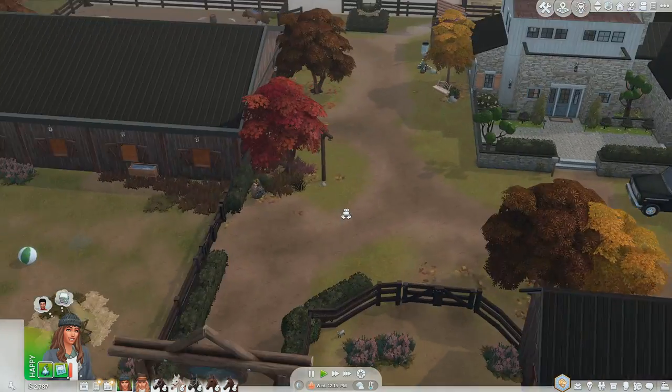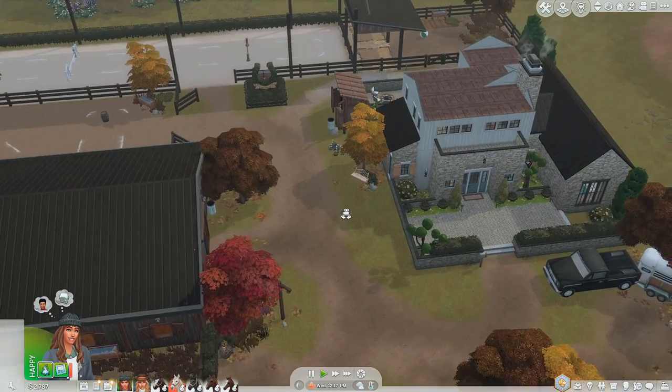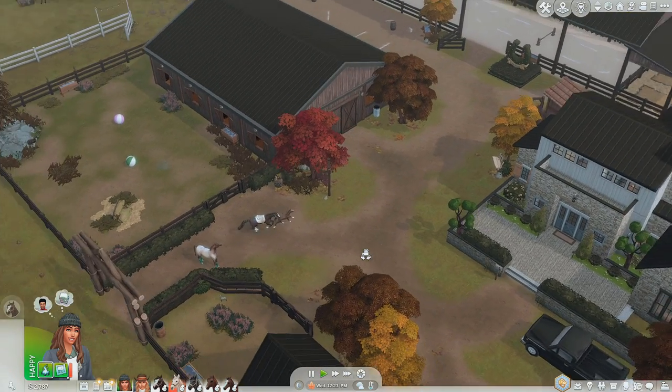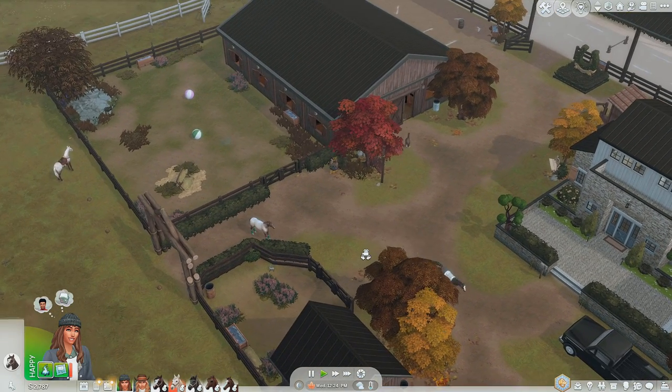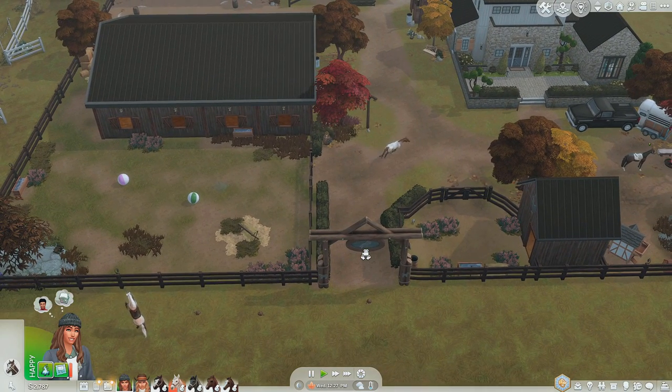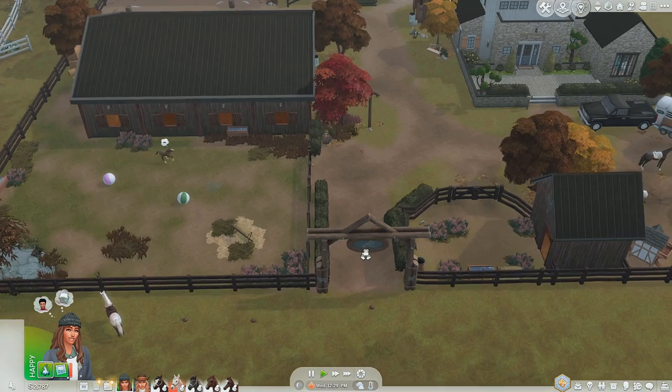A little fireplace so they can hang out and stuff when they throw parties. Overall I like this feel a lot better — it looks like a more prestigious horse ranch in my opinion, which is the look I'm going for. I don't want it to be too upscale and high end; I want it to still feel like a ranch and a farm where you're getting your hands dirty.